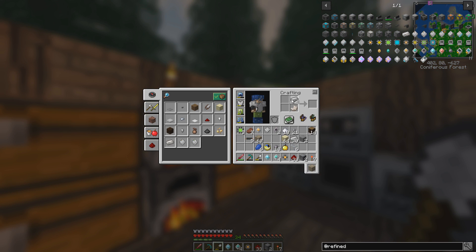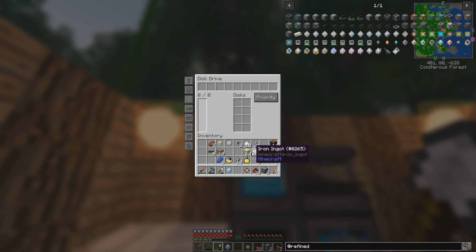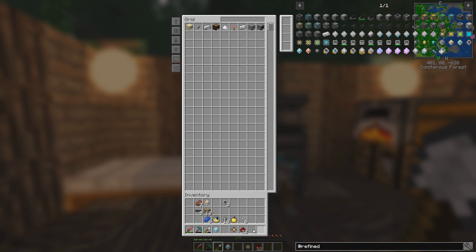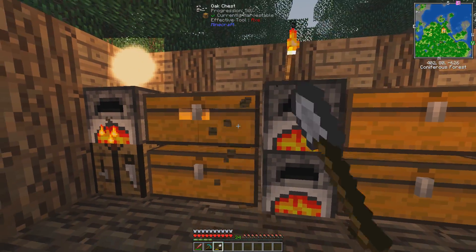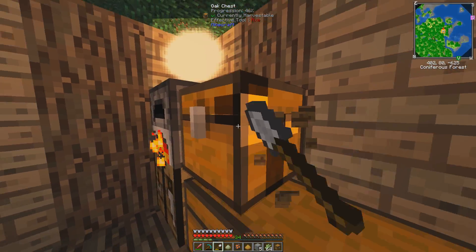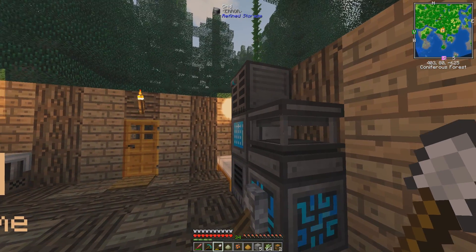Now we get to craft this thing — oh, we need quartz iron. Time to make some more. Time for the last bit: 64K storage part and 64K storage disk. Oh, I couldn't be happier! Now what we do is toss all of our items in here — all of them, every single one. Let's break the chests because we don't need them anymore. We should just set up our refined storage over there.